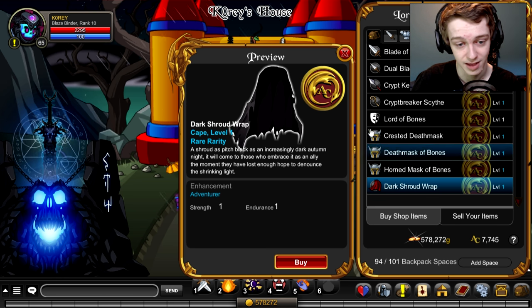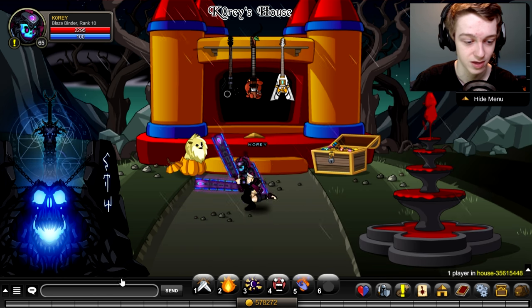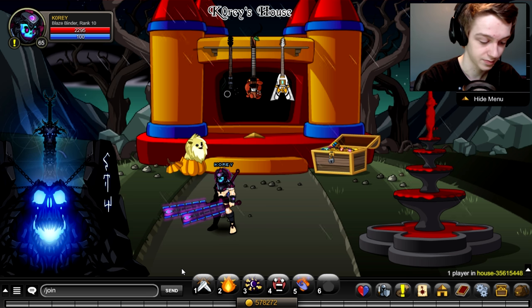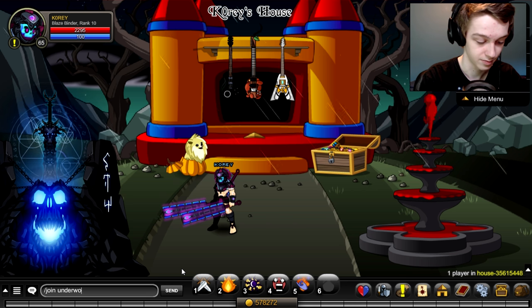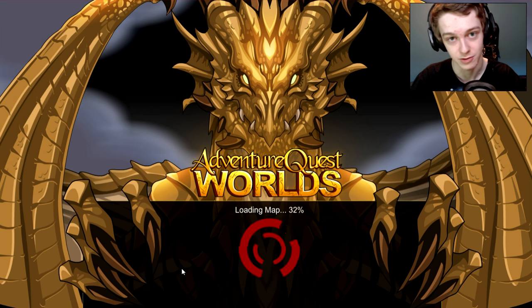The cape on this set is actually really nice. There's also a Legion version you can get by doing slash join Underworld — that's where you get all your Legion stuff, of course.